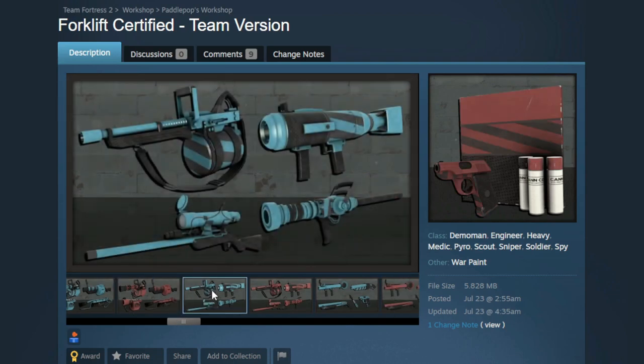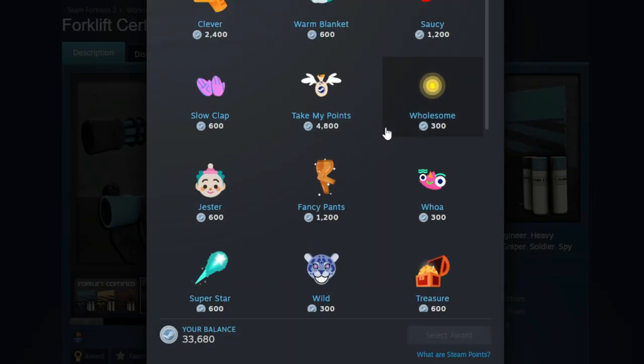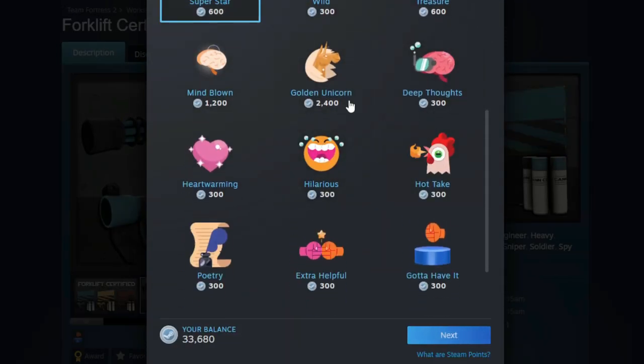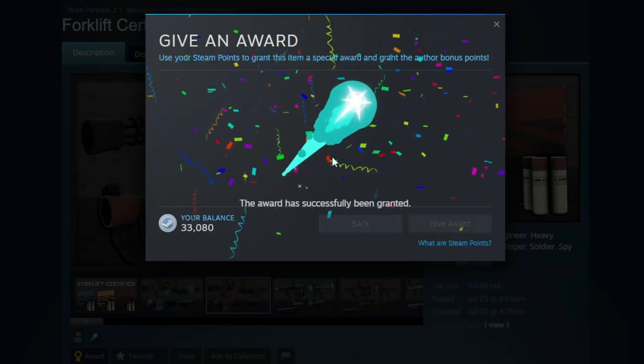We also have the team-colored version — and I'm going to be honest, I like it even more. I love the colors on this thing. This would be really good for my soldier; I think this would make an amazing Reserve Shooter for my main set. Very, very cool colors. I am such a big fan of this warpaint, I really hope it gets added. I'm actually going to give it an award — we are going to give it the Superstar.